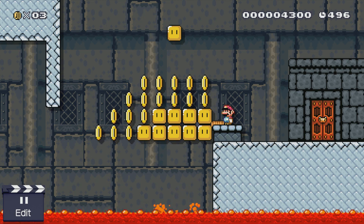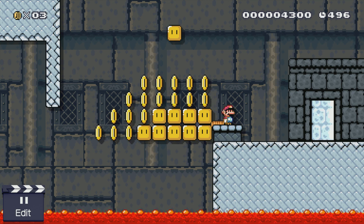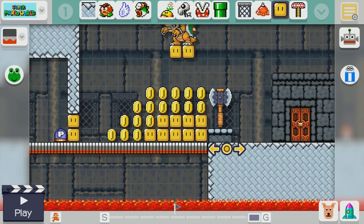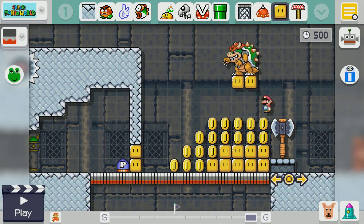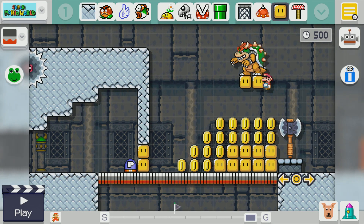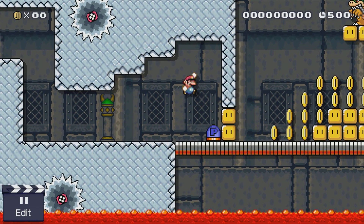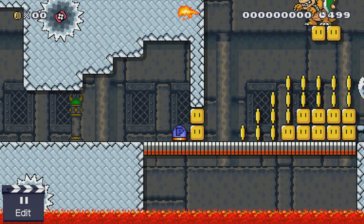A really funny thing actually happened in the race — I doubt I'll even be able to replicate it. One of the teams... I think Bowser jumped right as they pressed the P-switch. Let me edit the level again. When you press the P-switch, Bowser falls onto this little platform here. I think what happened is when the P-switch effect ran out, Bowser jumped, and these two coins — which started out as blocks then turned into coins — when he jumped, they turned back into blocks, and it actually killed Bowser.